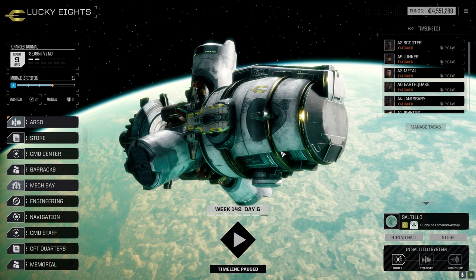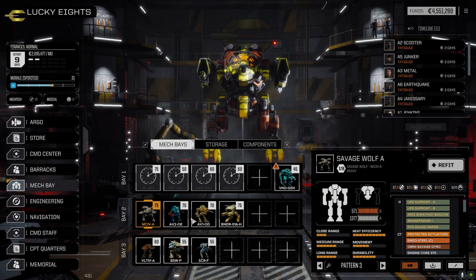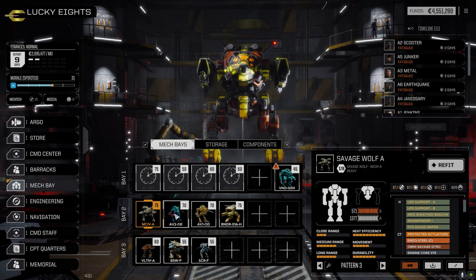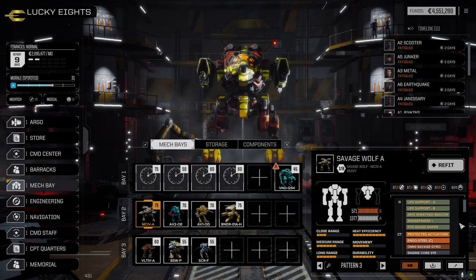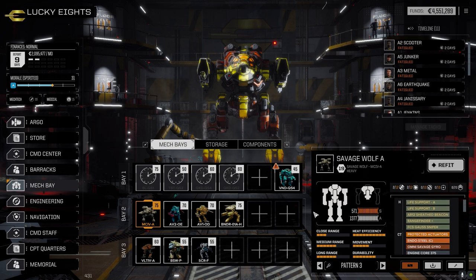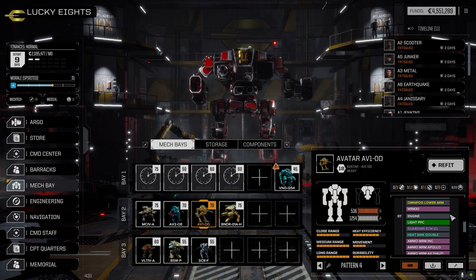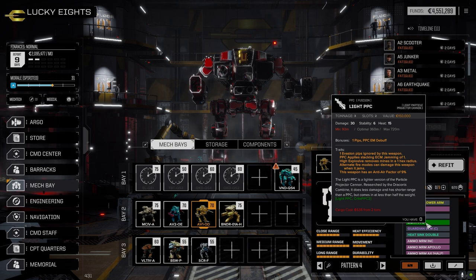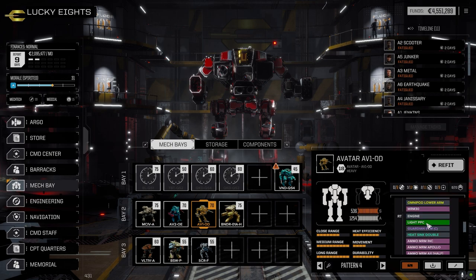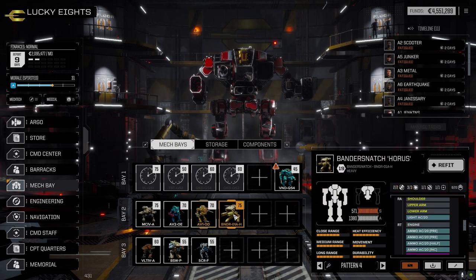Let's go to the mech bay. The Savage Wolf stayed the same - still the Goss build, I'm not 100% happy with it. I put in the silver bullet Goss in the arm because we lost the clan Goss rifle. The Avatar OD has the Artemis fire control system and a pair of MRMs - everything stayed the same. I was going to swap the light PPC with a streak PPC but it's an extra ton and a half and there's nothing I can drop to make that work.